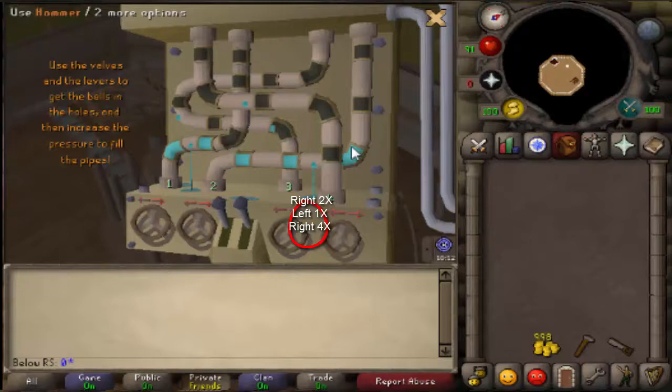After that, pull the right lever down. Then go to wheel number four, turn it right three times, then left one time, then right three times to fill the pipe.